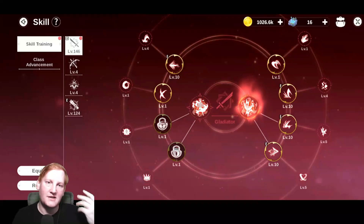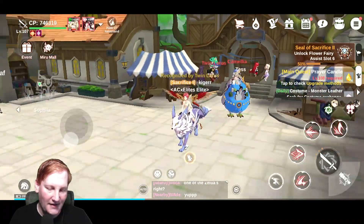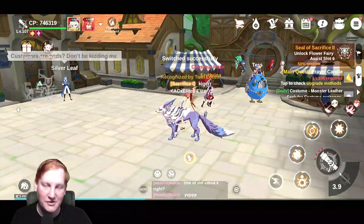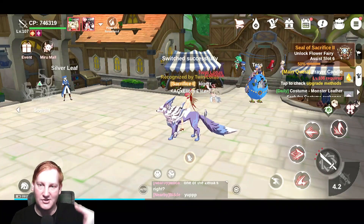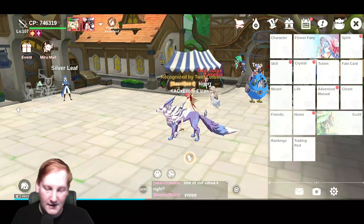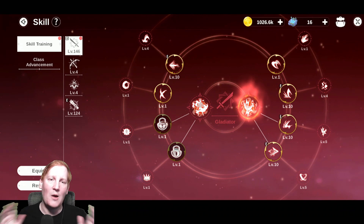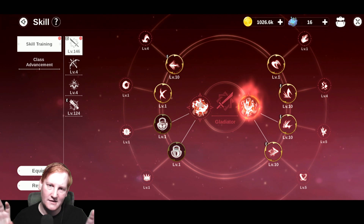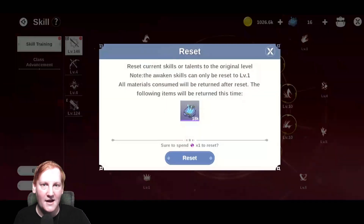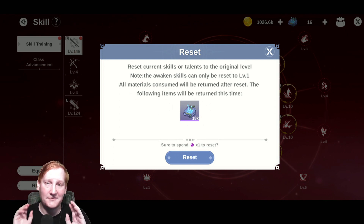So first things first, in Legend of Neverland the fighting style is such that you have two weapons. You can click your weapon and there's a short cooldown to swap between the two. Now you choose between two, and up until level 90 I suggest playing around with all four of the classes. Don't worry if you level up skills and you're not sure what you like — there's a reset option, and up to level 90 it is free.